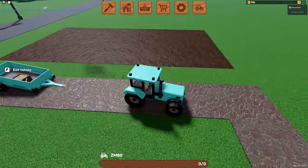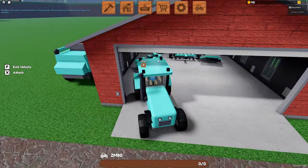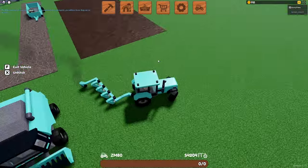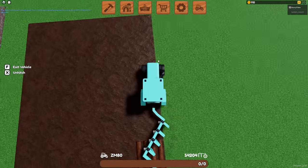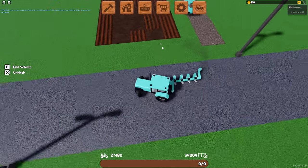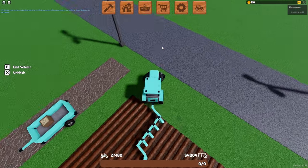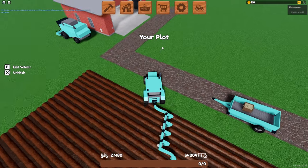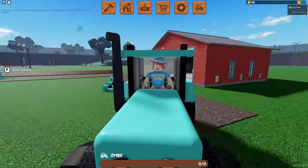Back at the farm, we need to go ahead and prepare our field. We can't even afford to get a bigger field yet — I think it might be like 10 coins per tile. So what we're going to do is use our equipment to prepare the field first by plowing it. If you are new to this game, I would highly suggest checking out some of my other videos, especially my older ones where I am newer to the game. One nugget of information I want to share: just stick to crops. Don't bother with planting other things like trees or cocoa. Just grow crops.